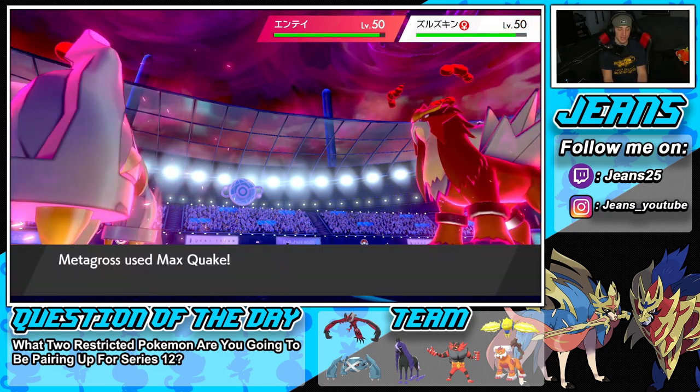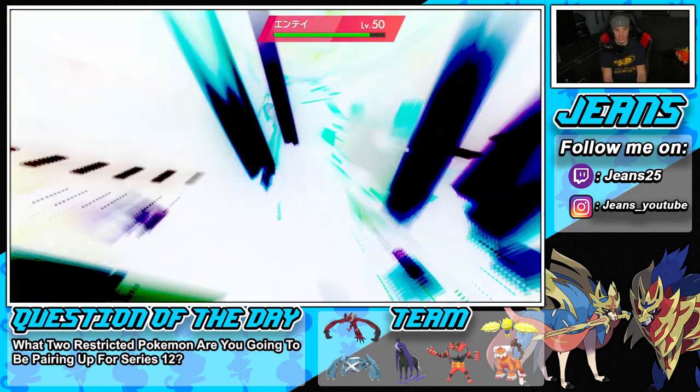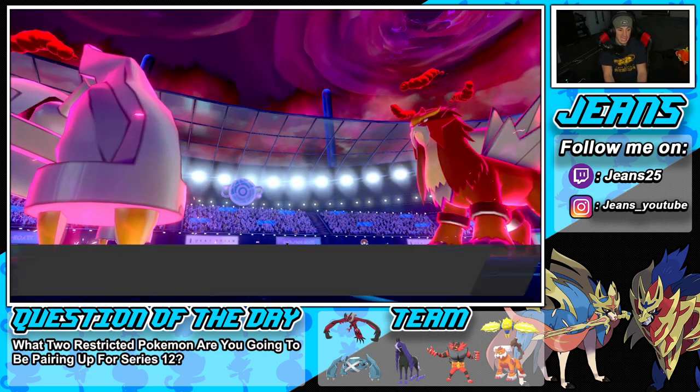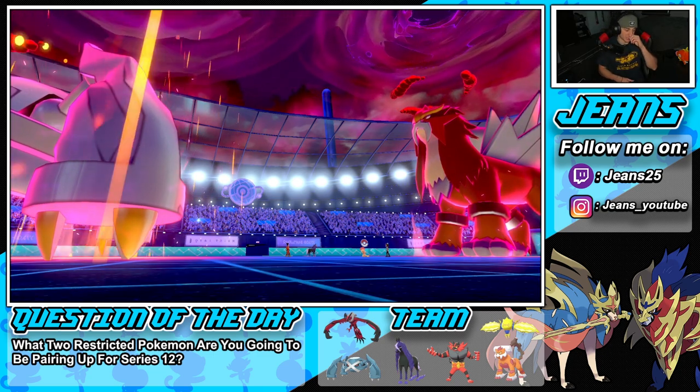Speed is dropping for them, and since we have Clear Body it does not drop my Metagross's stats. Now we outspeed that Entei which is just lovely. Max Quake flies through — it's not STAB, but with the Weakness Policy boost... oh my god, it does not take Entei out instantly. I really thought it was gonna KO right away.